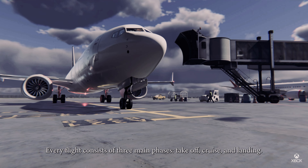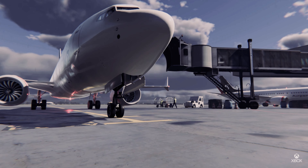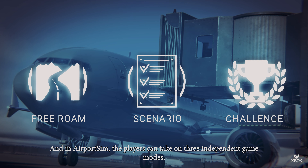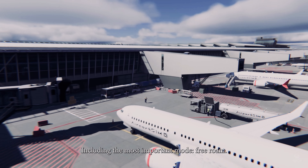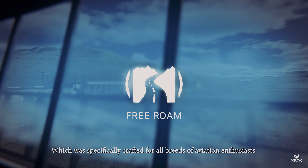Every flight consists of three main phases: takeoff, cruise, and landing. In the airport sim, players can take on three independent game modes, including the most important mode, free roam, which was specifically crafted for all breeds of aviation enthusiasts.